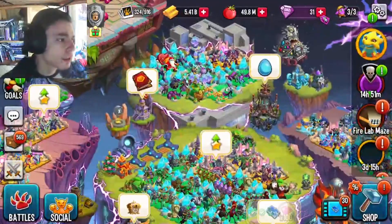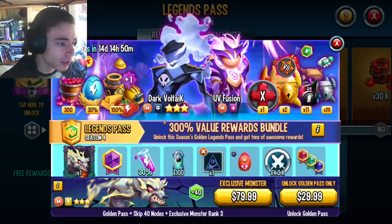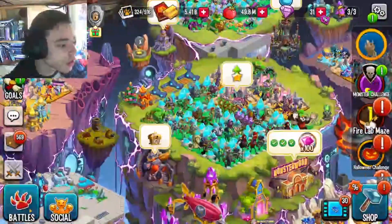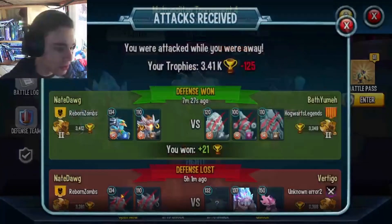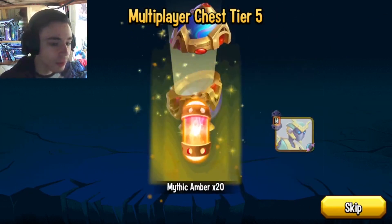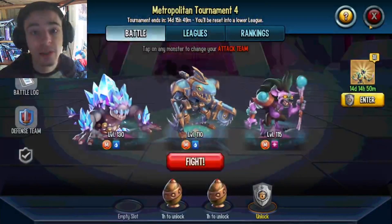The first way you can get a free Mythic is through the free Legends Pass — you don't even have to spend money on the paid Legends Pass. There's a monster you can get completely free just for completing the free Legends Pass. You can also get a free Mythic out of multiplayer every season. I can show you right here because I have a multiplayer chest. Once you open these chests from battling, you get cells for the monster, and once you get 100 cells you can craft them in the monster lab.